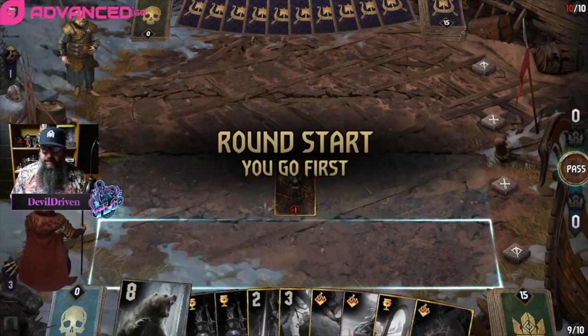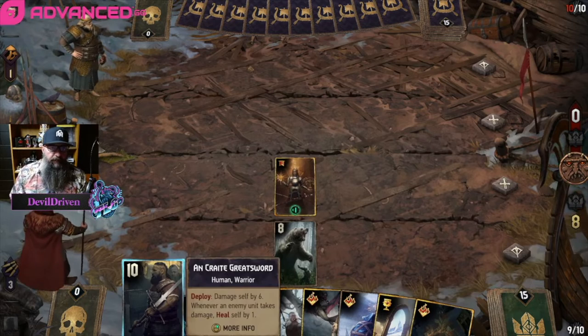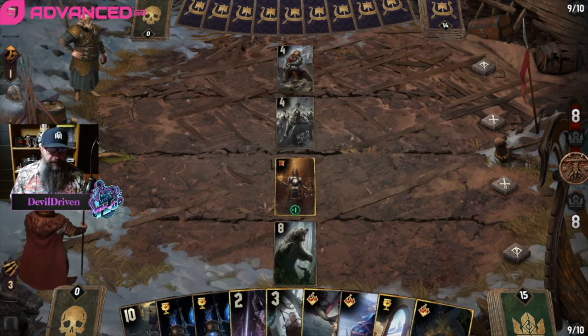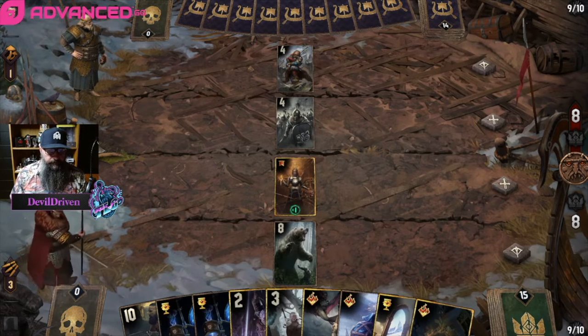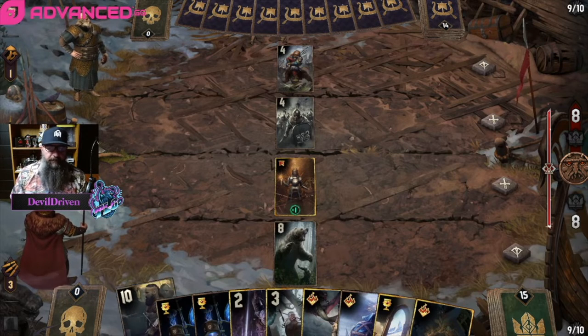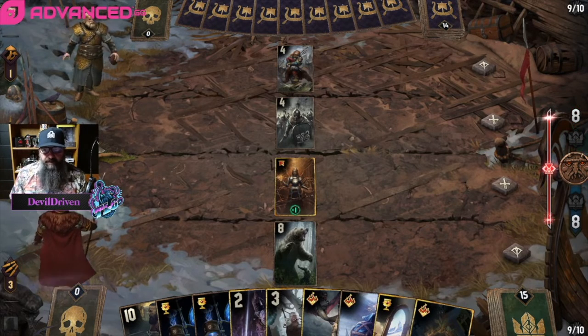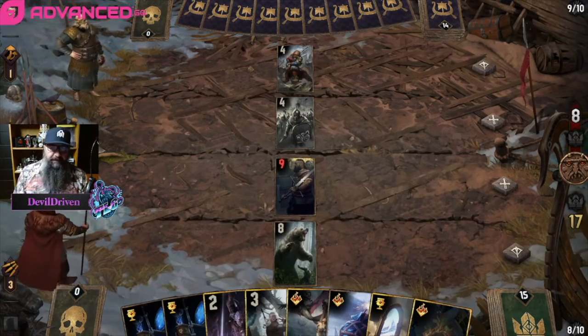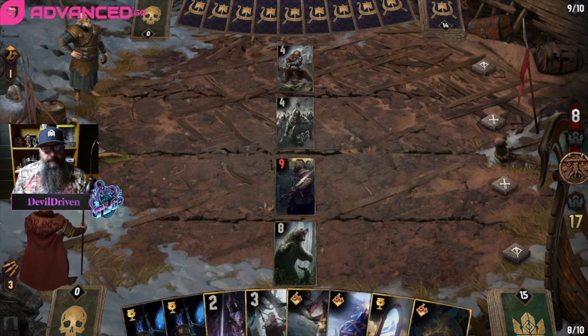First we go Bear, then we go Greatsword unless it's an engine we don't want. He's got the discard package. Do we boost this just to get an extra four points? Do we want to play super hard to punish? We just boost the Greatsword - doesn't seem all that great but should be okay. I guess he could get the Geralt now but I think we're happy if he takes it.